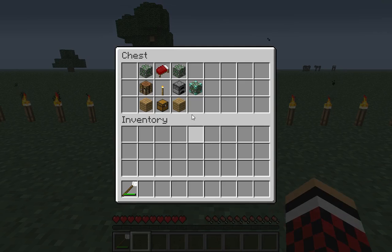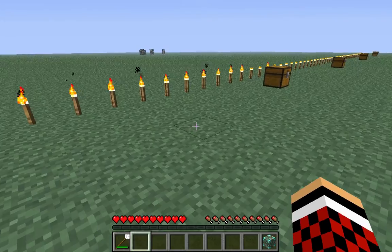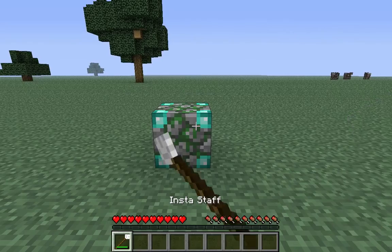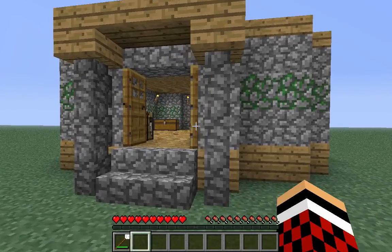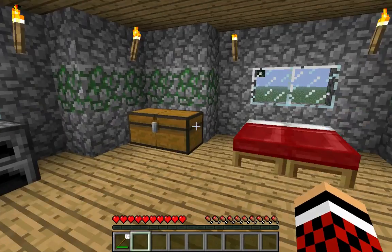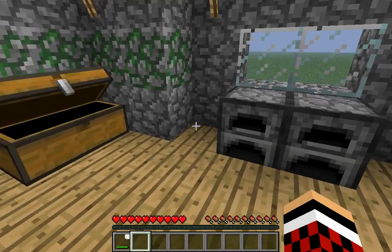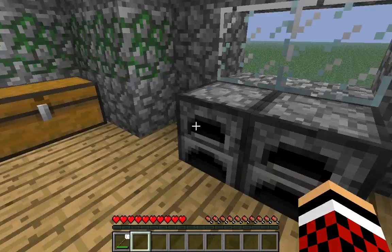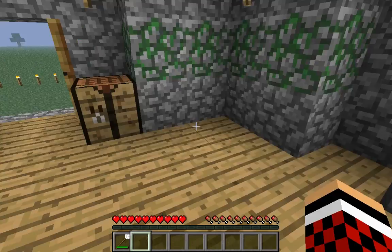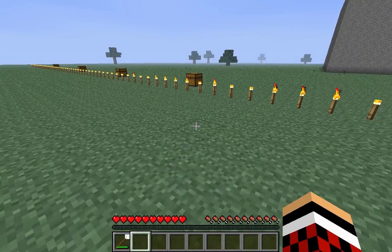The next one we have is the cobblestone pillbox, and that's made with two oak wood planks, two mossy cobblestone, a bed, torch, chest, crafting table, and furnace — you know, the works. I'm gonna do it back here. There's the pillbox — it's kinda nice. I would actually live in this, even though it's got mossy cobblestone. I don't think there's anything in the chest or furnace.